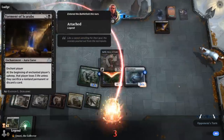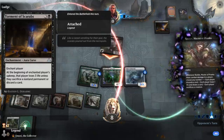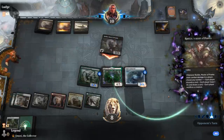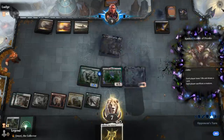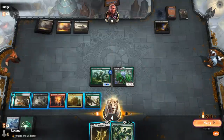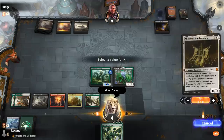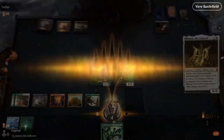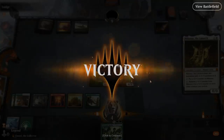Torment of Scarabs — a new Anthology card — means we lose 3 unless we sacrifice a nonland permanent or discard a card. But my opponent appears pretty dead. We'll sacrifice Conjurant and lose 3. We might as well play stuff pre-combat — Michaeus for X=3, and thanks to the Umori discount we can play it one bigger. Then maybe still play Voracious Hydra here. Assuming they didn't have any instants, they were dead on board.